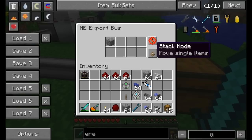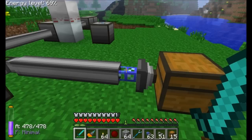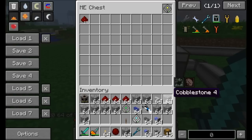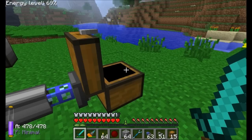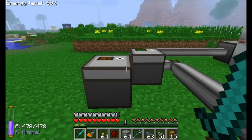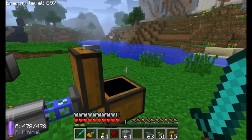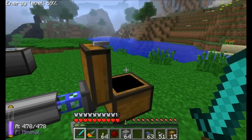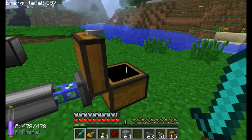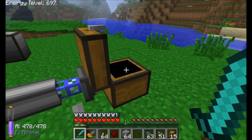The Export Bus also has configurable redstone modes: always active, active without a signal (stops when signal is on), active with a signal (only runs when signal is present), and pulse mode — where it sends one item per redstone pulse and waits for the next pulse before sending another.